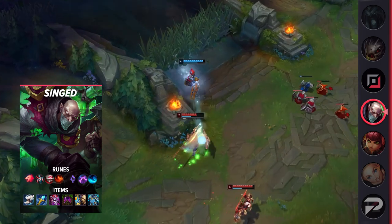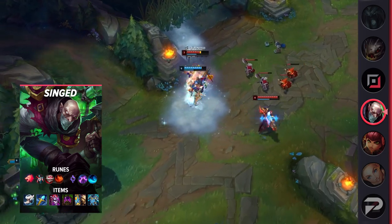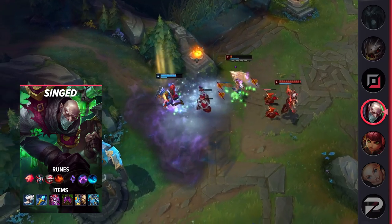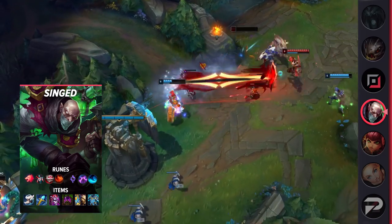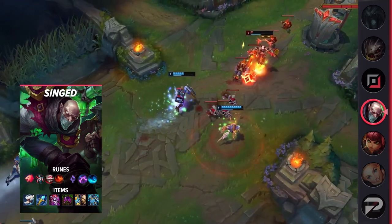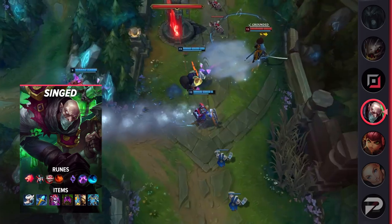Even if you aren't successfully getting kills with each roam, the sheer amount of pressure that you put on other lanes and the enemy jungle is tilting, and you still get small leads as your foes are forced to just sit at their tower. Predator has been in the game for a relatively long time now, but Singed mid has only really shown up on the radar this season as a super dominant pick.